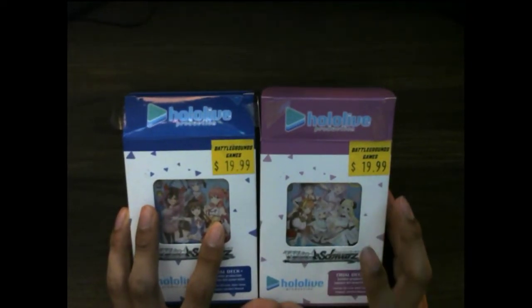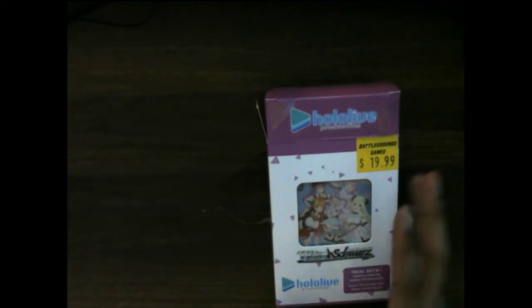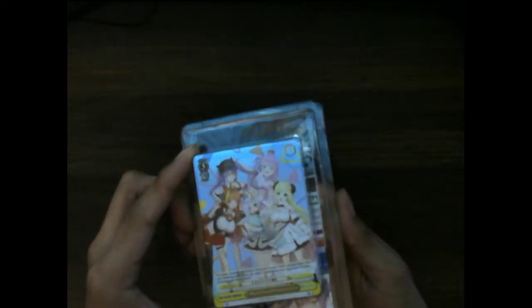We'll start with Fourth Gen first, because I want to see the structure of how the cards are laid out. So we'll go ahead and open it right here — I want to see where the signed copy is, so then for Zero Gen I can know where to expect it. Right here in the back it says Memory. We're going to go ahead and open it up.